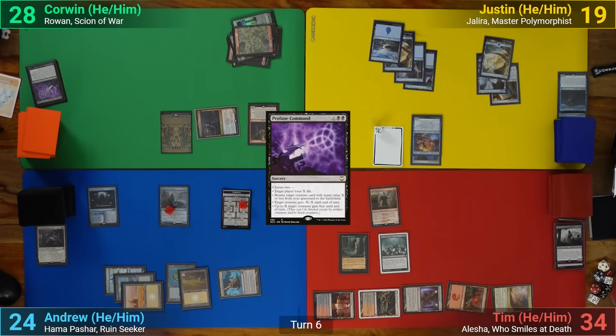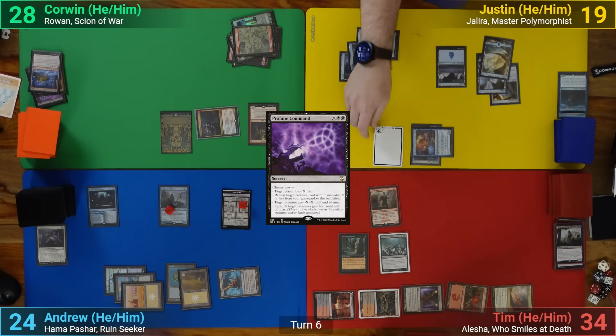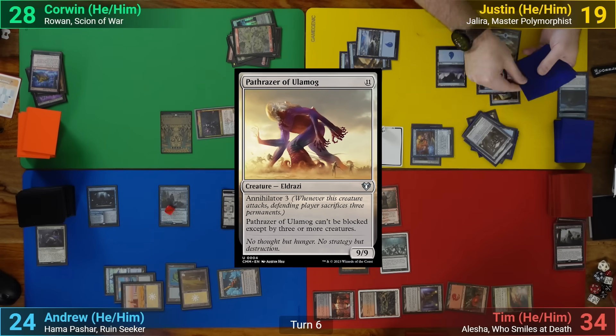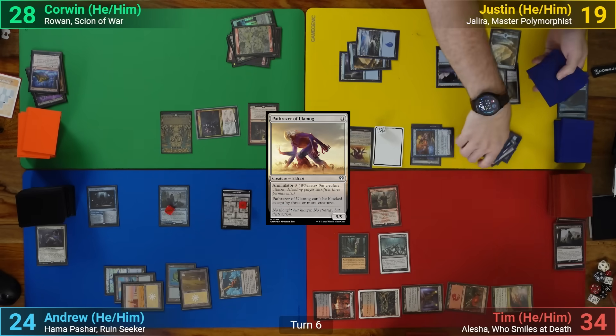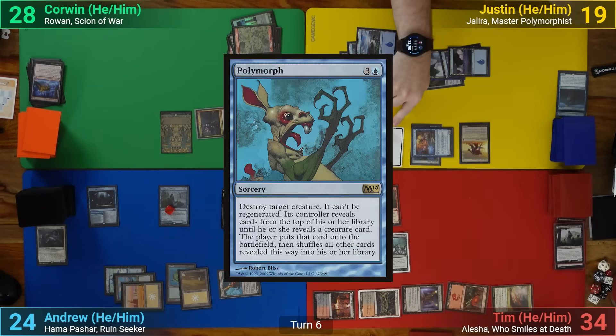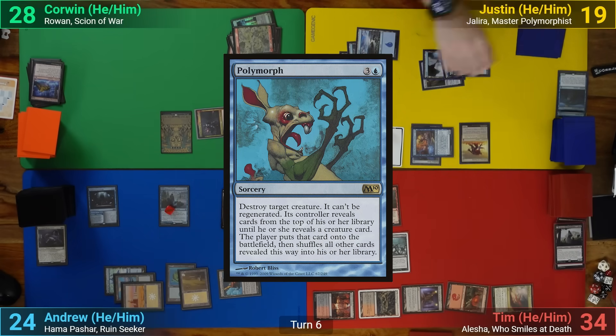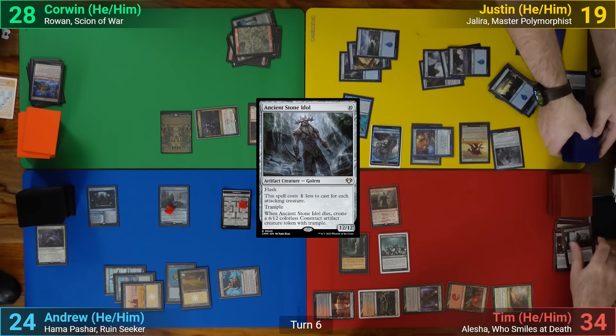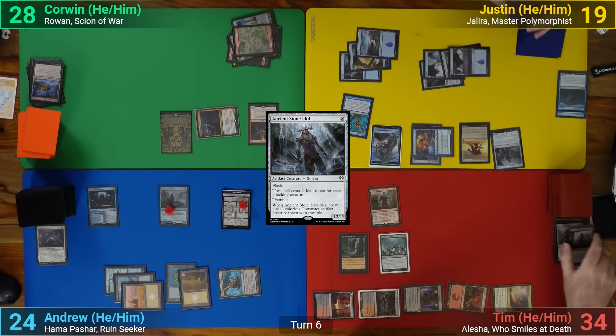Justin draws and plays an Island. He activates Jalira, and turns one of his tokens into a Path Racer of Ulamog after revealing off the top. He follows up by casting Polymorph, and targets his other token, this time flipping into an Ancient Stone Idol. With a bunch of big creatures on the board, he passes to Tim.